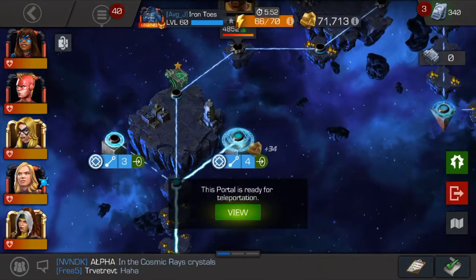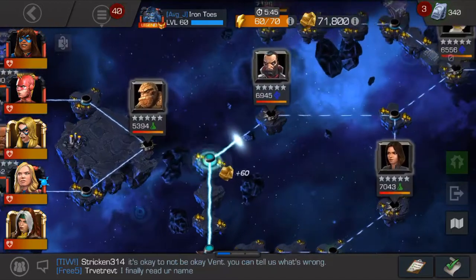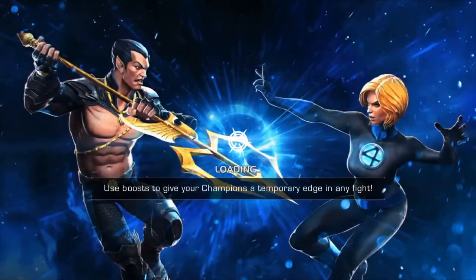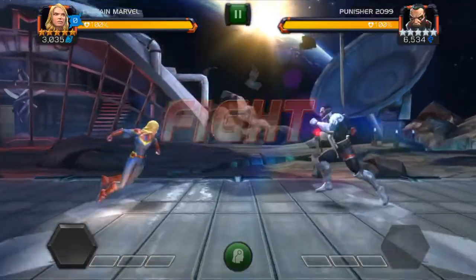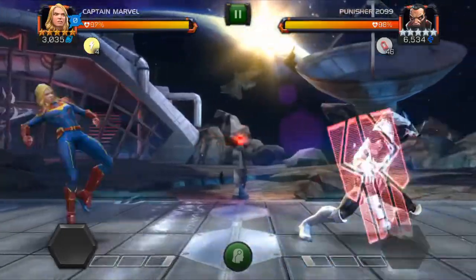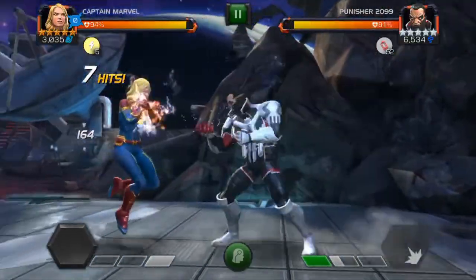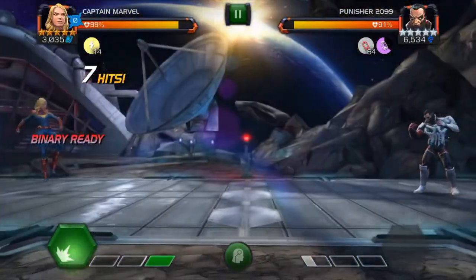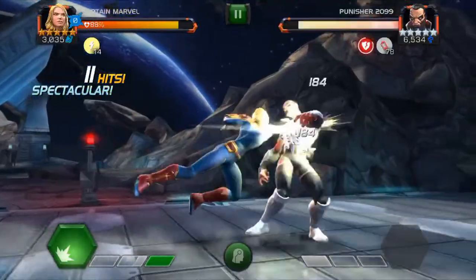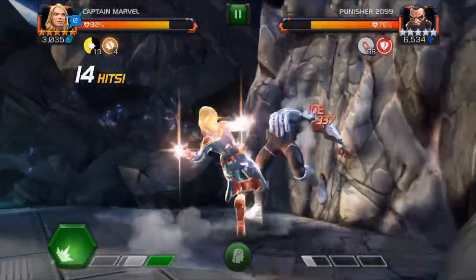I'm going to show you a couple of quest fights. She has persistent charges, and there are slightly different opponents. The first one is the 2099 Punisher. The first thing I want to show you is what she does with her heavy attack. If I parry and use my heavy, nothing really happens. The real benefit to her heavy attack is when you interrupt their heavy attack — see that nice stun there? You can get in there and get a good counterattack. You want to get used to that. It's really going to be helpful once you get into binary mode, because it allows you to stun them and get more of that heavy damage in.